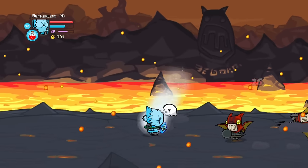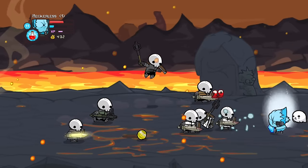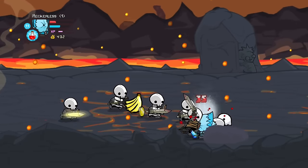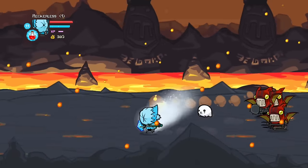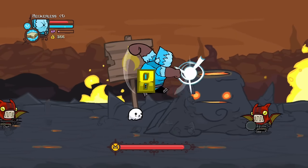Next was lava world and we didn't want to spend a long time here as our snowballs could melt. But on our first attempt, we did get instantly killed by the skeletons, meaning we had to rerun the area a second time. And on our second attempt, we made it to the volcano boss fight.